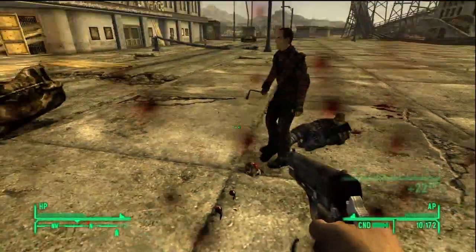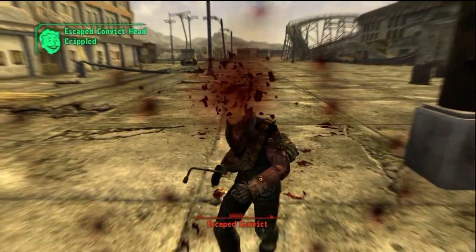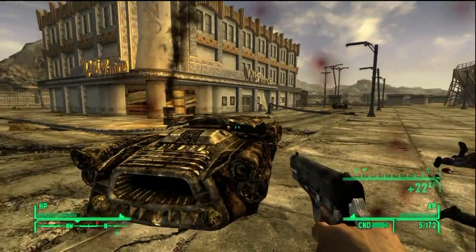This is post-patch too, because I just downloaded the patch last night. I'm taking out these two convicts here — I'm using the VATS system because I'm a little bit low on life. I take out the last guy with a crowbar and I see one more guy on the radar, but I can't find him.